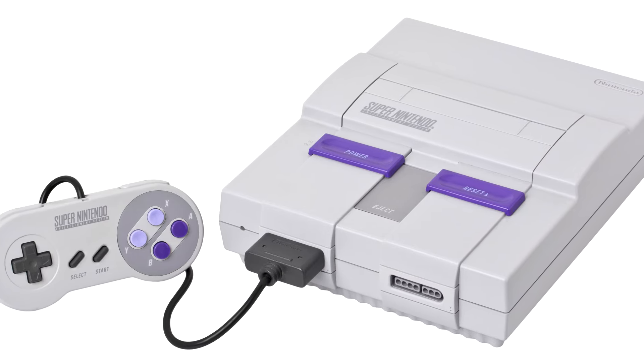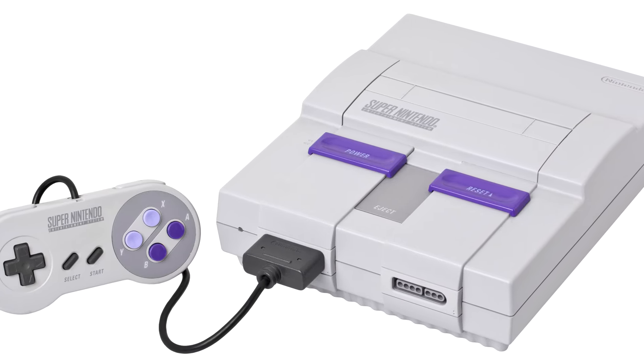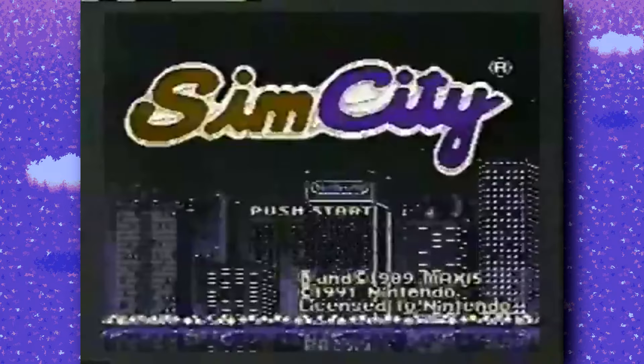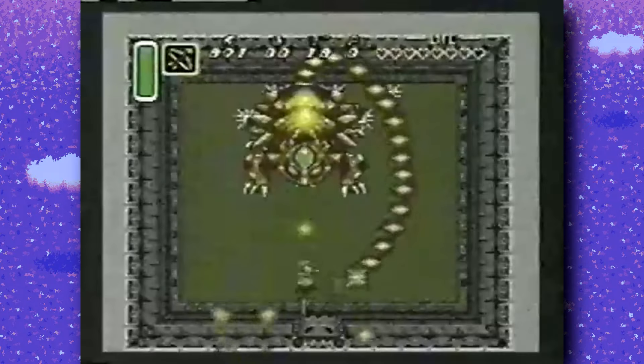From the start, the Super NES was designed to be enlarged, extended, engorged by enhancement chips. Extra stuff jammed in the cartridges to make the games better, bigger and bolder. That's what I'm looking at in this video: how enhancement chips took the SNES to new heights and made some of its best games possible.